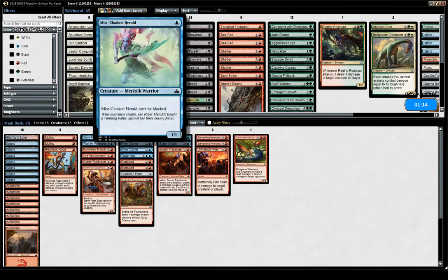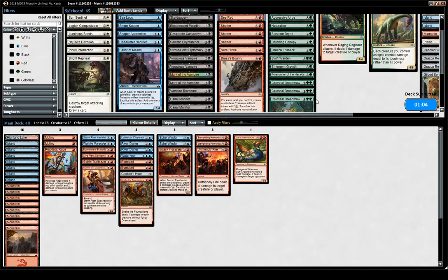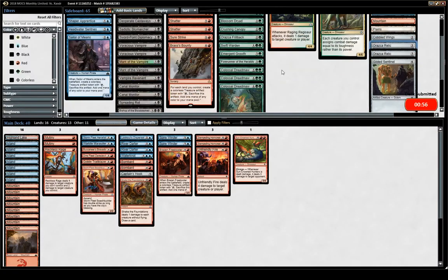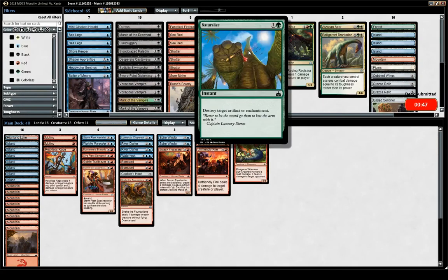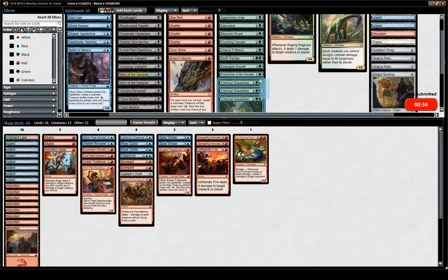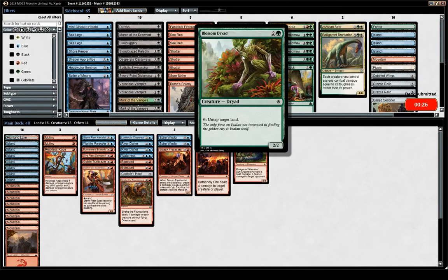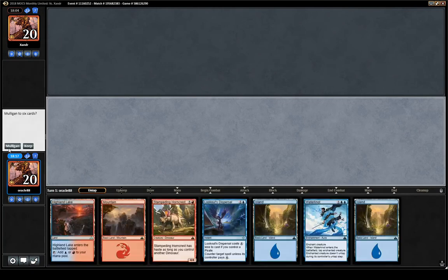Maybe that's a reason to go for the aggro build as the main build. Or maybe another build I should have considered: red-green with lots of ramp, triple Dread Maw, double Ixalan's Relic, trying to ramp. Maybe that's a better deck. Blue is not bad — Marauder, two very good two-drops, Water Knot — but the rest of blue is not very good. In sealed, Spire Winder is actually pretty good, but I could imagine a red-green ramp deck being better, playing Dryads, relics, trying to win with Dread Maws and kill small creatures.